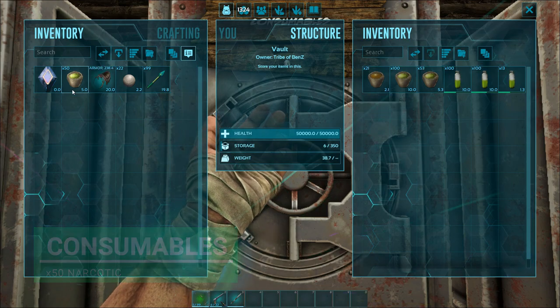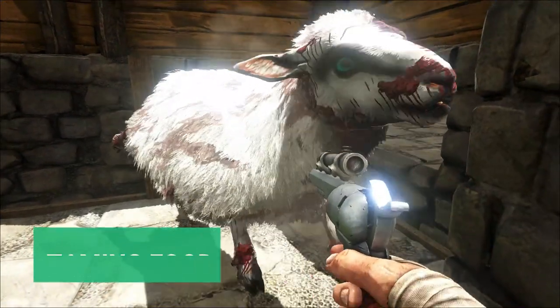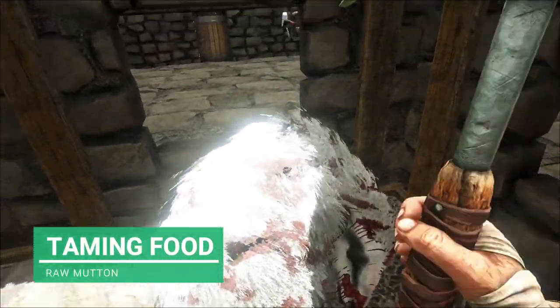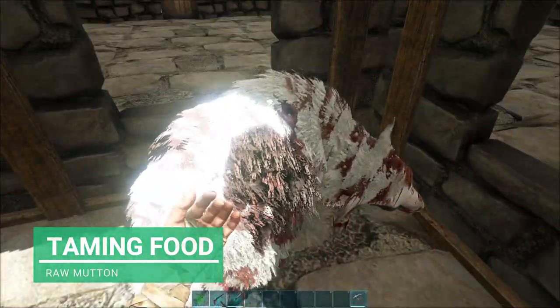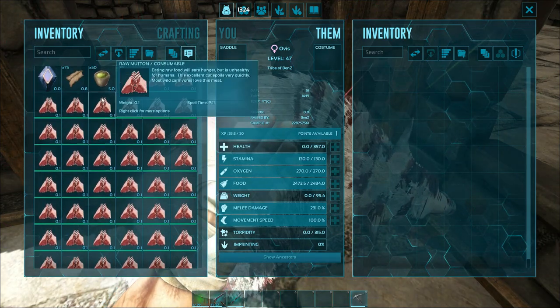I'm only going to take a stack of 50 narcotics with me today — that should be plenty. Now when it comes to taming food, we're going to take raw mutton, which is the best. If not, you can just take normal raw meat if you want.